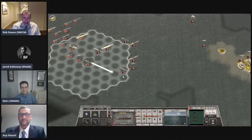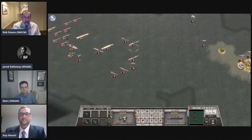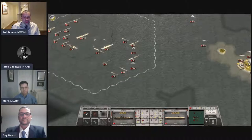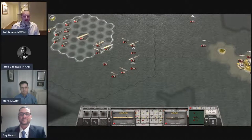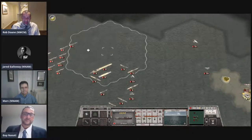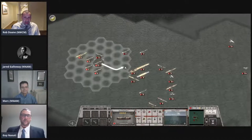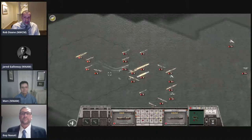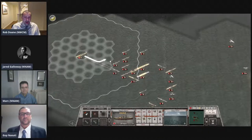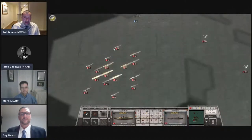Now things start to get a little messy — I'm trying to keep my formation intact but the ships are turning in the wrong direction. That's an artifact of working on a map with a hex grid, which forces all ships and aircraft to point in just one of six directions. You sometimes end up with a wonky star-shaped formation with ships pointing every which way, but it usually gets itself worked out.